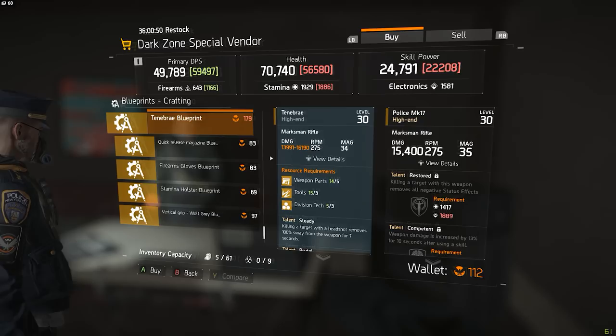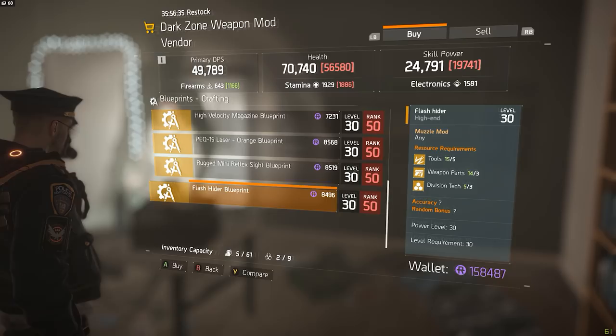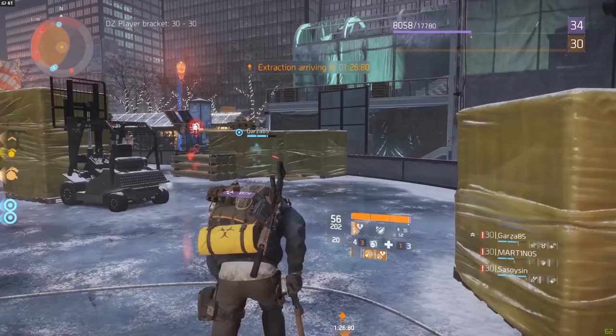There is also a phoenix vendor in the most northern safe house in the dark zone. Pretty much every high-end weapon, gear piece, or blueprint they sell is level 31. But that doesn't count for all the other vendors in the game — for example, all the other dark zone vendors sell items for dark zone funds, and those items are only level 30.